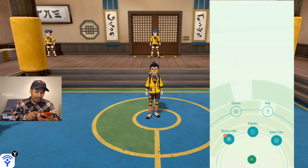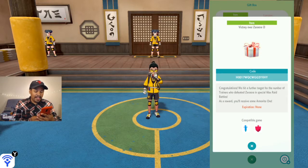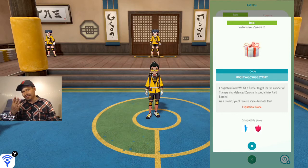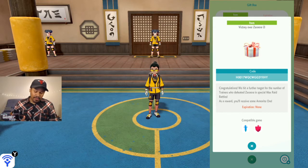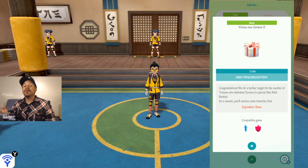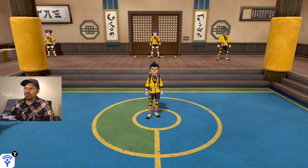You can also get the other gift, which is a code. It says: 'Congratulations, we hit a further target in the number of trainers who defeated Zeraora in special Max Raid battles. As a reward, here's some armor.' I'm going to use this code before I upload this video. I'm sorry if you wanted the armor but couldn't get it — let's jump over to the Nintendo Switch Pokemon Home version.